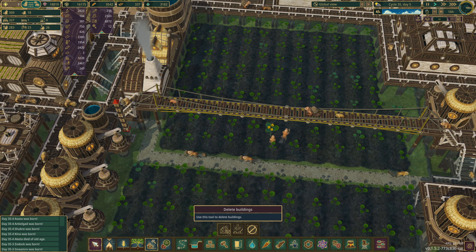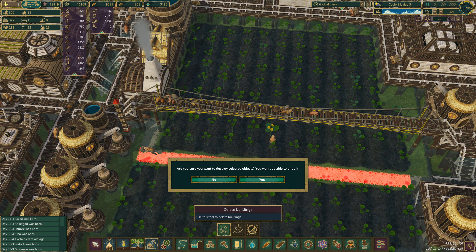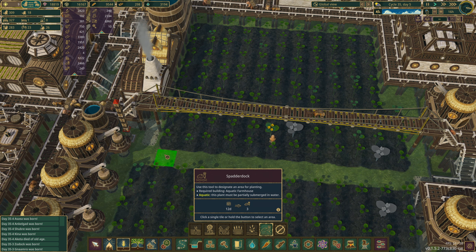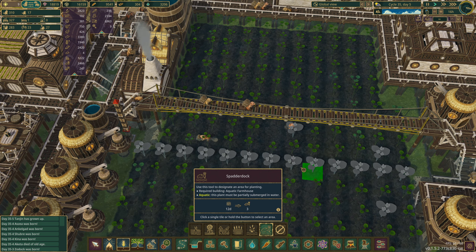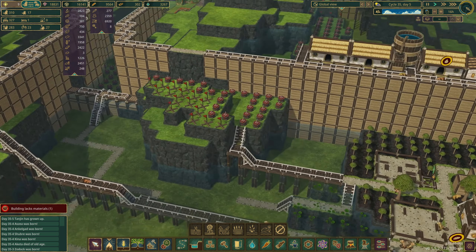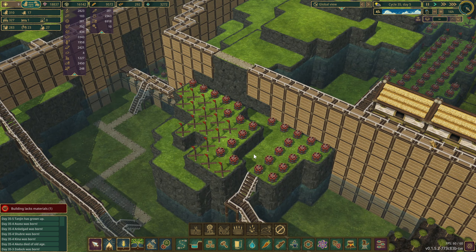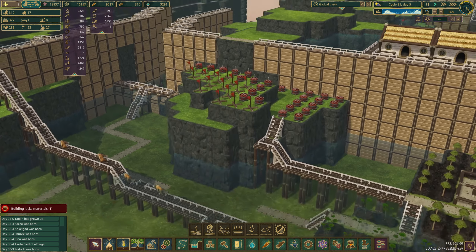Let's take care of this right now. We're going to plant some spatter dock. Get that planted. I'm working on this hillside — I'm going to shave down this hillside. What I do here is I'm using the trick where if they can get to the side, they can build up one. So I'll blow up this line, and then they'll build this line, and then they'll build this line, and eventually I'll have this whole hilltop shaved off.